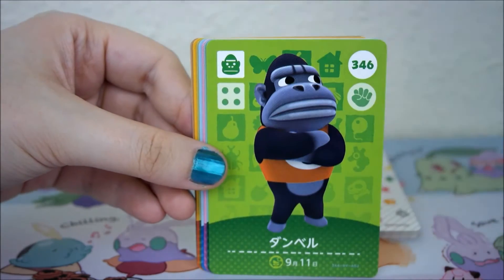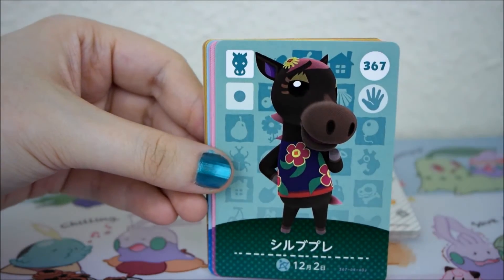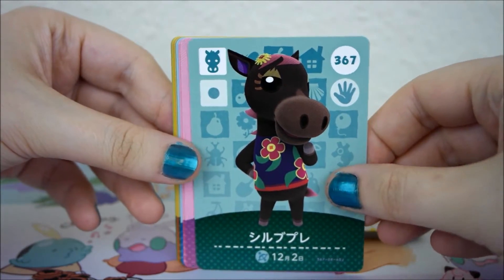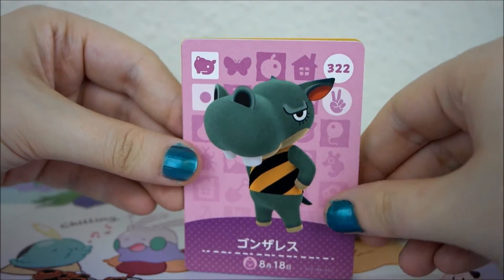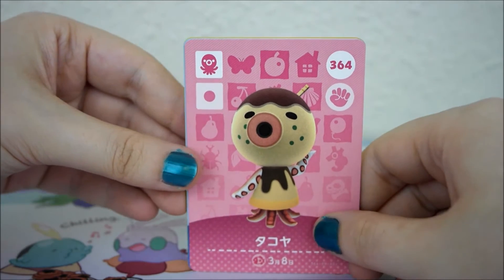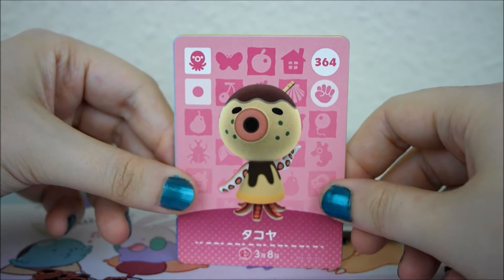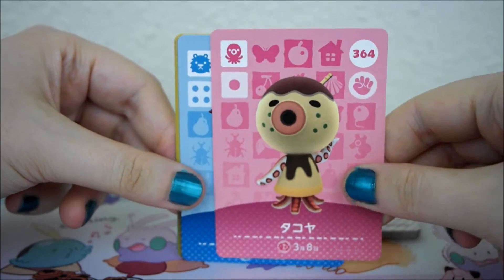Kevin. Is this Eloise? I'm sure she was in my town once. His Japanese name is Gonzales. Zucker! Yay! I love Zucker. My Animal Crossing New Leaf town is called Takayaki, which is what he resembles. I love him so much.